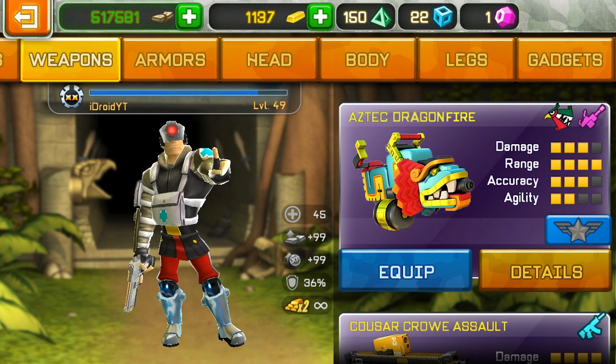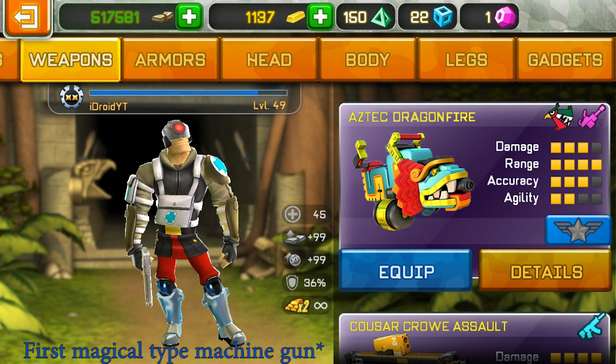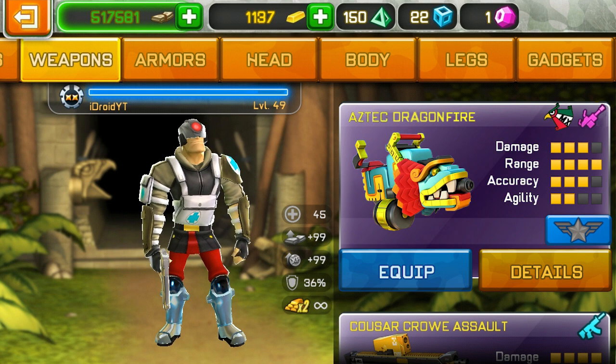The weapon has two agility, and in fact it might be the first ever magical type weapon to come out — it's also the third magical weapon overall. Furthermore, by the image you can tell it has a unique dragon design fitting more of a Chinese New Year type theme, so I'm not sure what it has to do with the Aztec event.